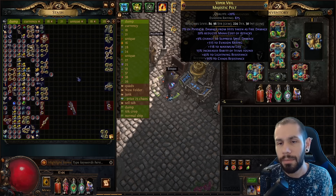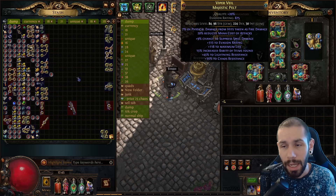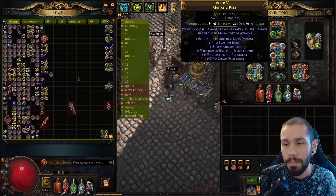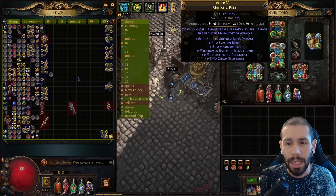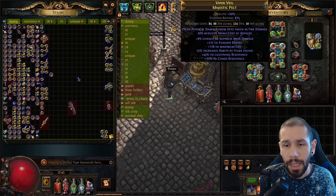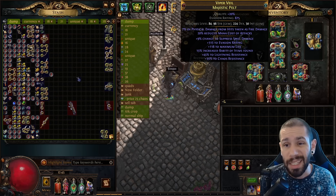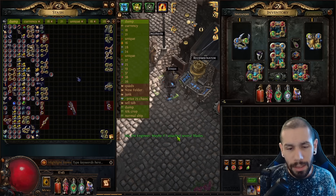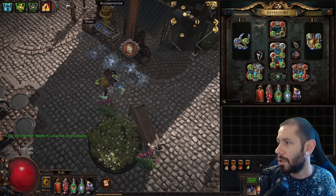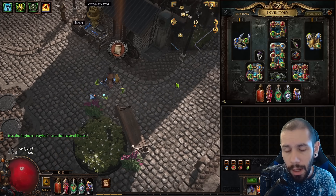The odds with recombination are significantly less than they were previously, but I slammed together a new helmet here as well — it's not the best thing ever, but it was super easy to make. For solid middle-tier items, recombination is actually really strong. I was able to say 'I want suppression, chaos res, and life,' and then the lightning res came from slamming with an exalt.